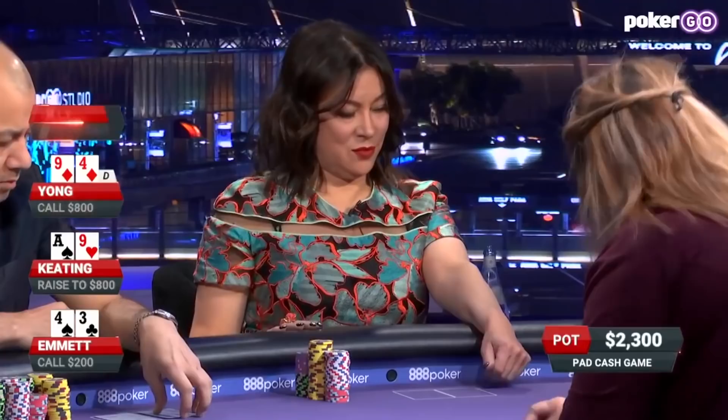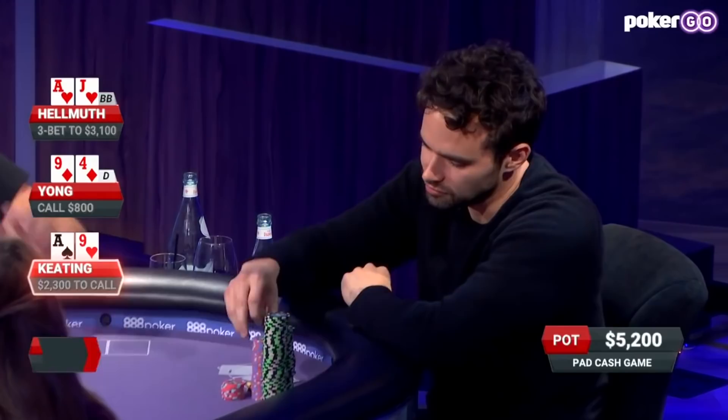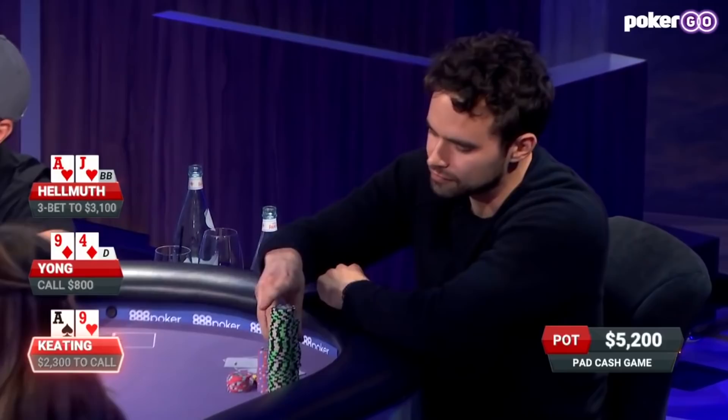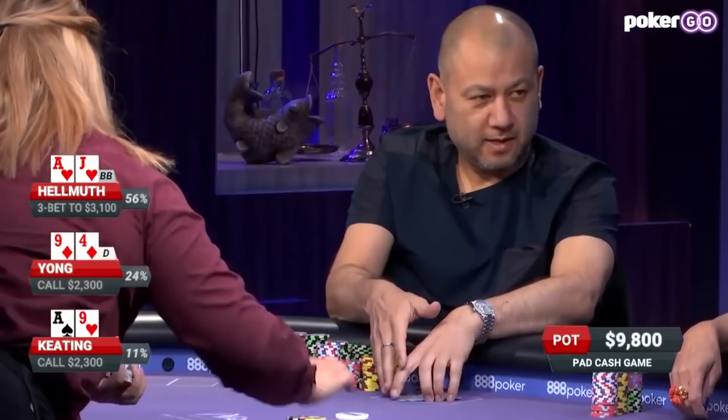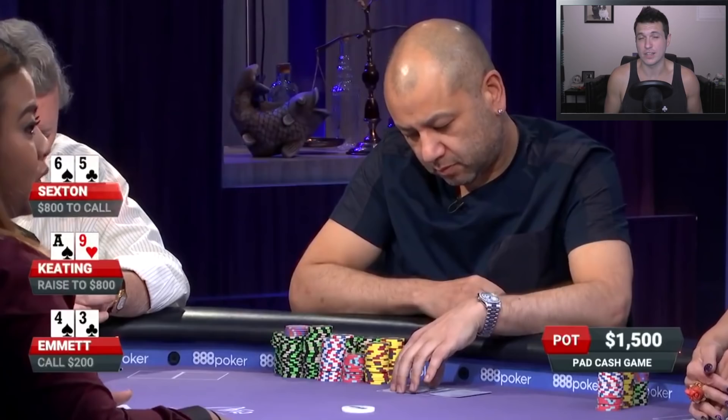Our hand begins at $100/$200 blinds with Alan Keating coming in for a raise under the gun with ace-nine offsuit. Now, this is not a raise you want to make — you want to fold this hand. There are so many hands behind you that people can play that are going to have you beat. You're going to get put into a lot of tough spots post-flop, and your hand doesn't have good playability.